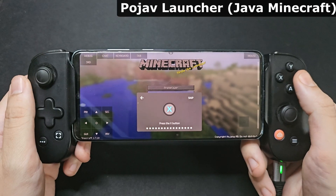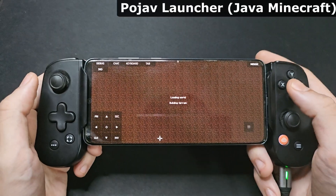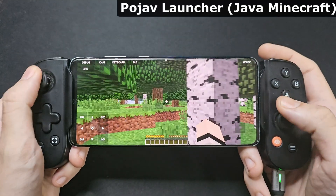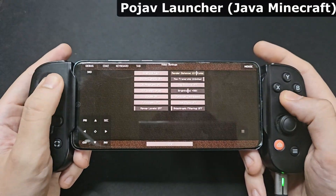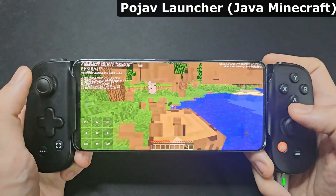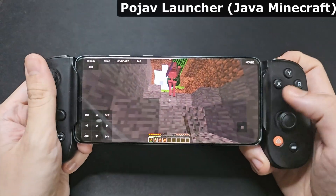Next up, we're looking at the Pojav Launcher, which lets you play the Java version of Minecraft on your phone. I never played Minecraft on the phone really, because Bedrock Edition was just never for me. But now that I can play Java, even with mouse and keyboard, this really lets you do so much more, even connecting to online servers if you wanted. With 16 chunks, we're getting 90fps or so, but lower it down a bit and you can get a nice smooth 120Hz. I wonder how well shaders would run on this phone — maybe in a future video I'll look at that and compare it to the S23 Ultra.